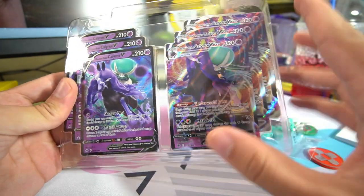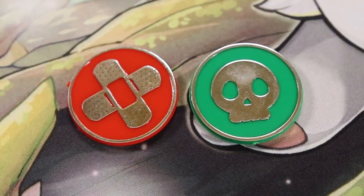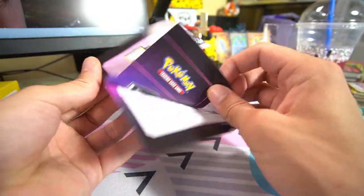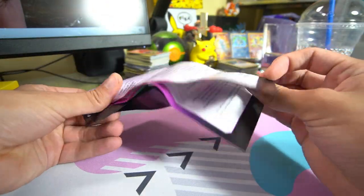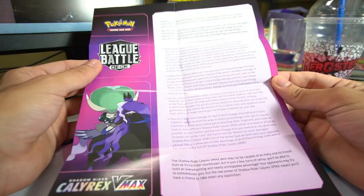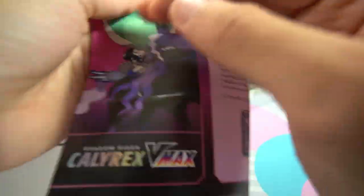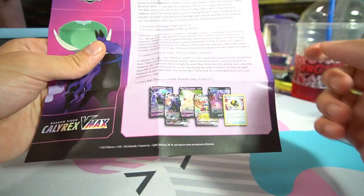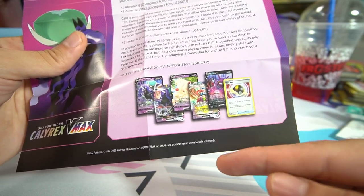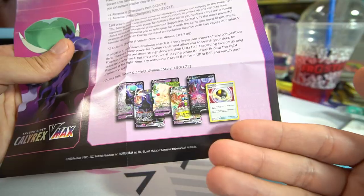Before we take a look at the main star of the show, let's look at the other goodies. You get a little poison and burn marker, and they also included a little pamphlet — some nice reading material giving you a full bio about the deck, everything you'll want to know, what it's capable of, the combos, and recommendations on cards you might want to buy to upgrade the deck. They recommend Akrami V, Akrami VMAX, Crobat V, and Ultra Ball — all fantastic cards.